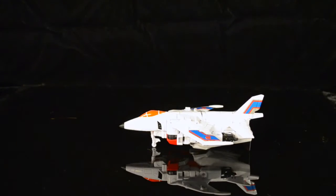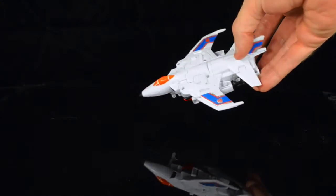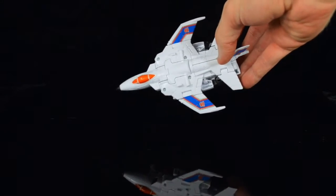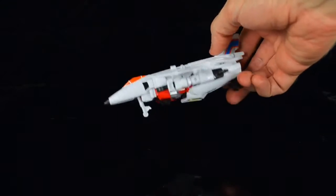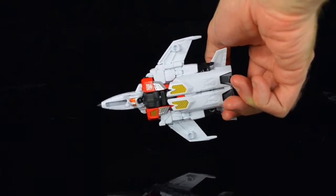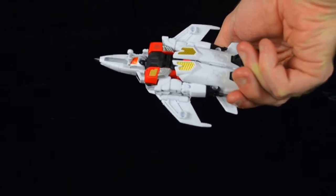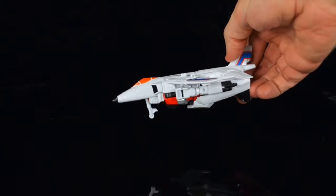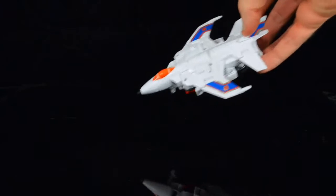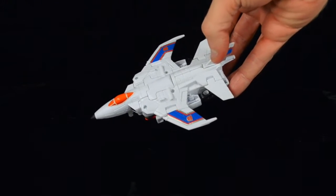Let's get started with Quickslinger in his jet mode. It's not a bad jet mode at all for a deluxe class figure. Kind of like the original G1 Aerialbots — he looks cool from the top side view, but you flip him over and you see a whole bunch of robot stuff. At least his head turns around so it's not that obvious, but you see his arms, his feet, and there's clearly just a bunch of robot kibble underneath the plane. That is true to how the G1 Aerialbots were, so at least this is in keeping with that.